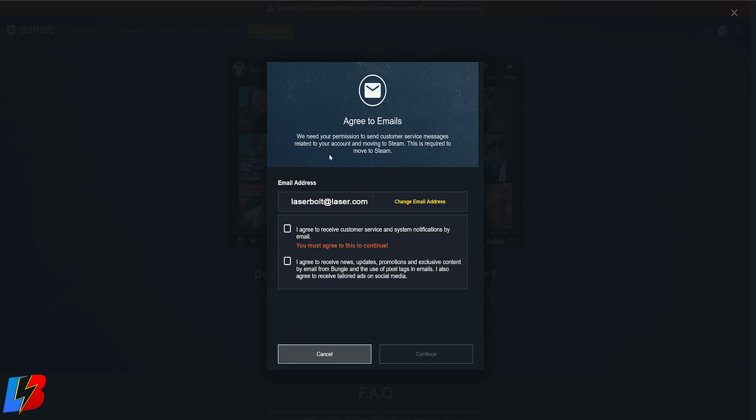After clicking 'Get Started,' you'll be presented with an 'Agree to Email' screen. Make sure the email address shown is one you can currently receive emails from. I've seen many people mess up their emails, so before clicking continue, verify it's correct. If it's an old email you no longer have access to, change it now. You must check the first box — 'I agree to receiving customer service and system notifications by email' — that's required. The second box is optional. Once checked, click Continue.